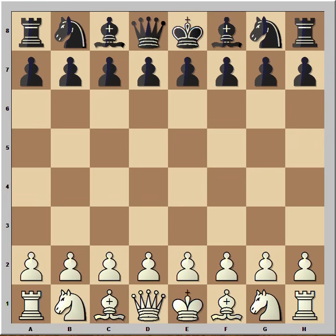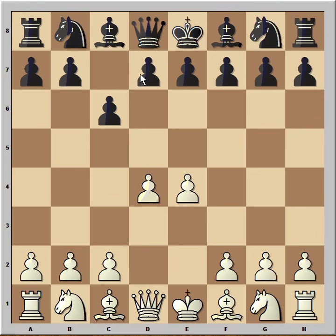In this game Deep Blue had white pieces and started with E4. Kasparov played C6, and after D4 and D5 you have the Caro-Kann defense.